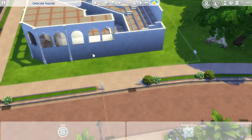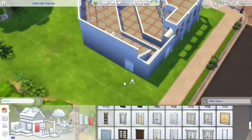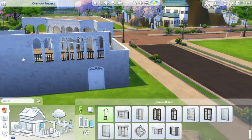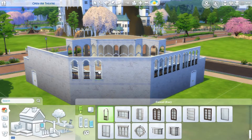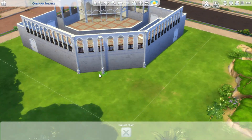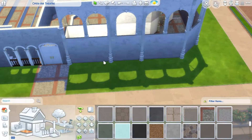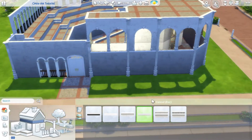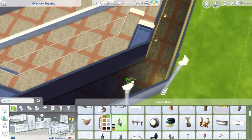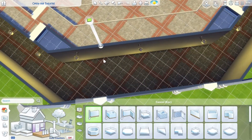I also needed entrances to the areas, and under the top seating areas I put the toilet and also some storage area for the theater. Those are the two doors in the back of the lot. I also had a little bit of fun with the trim, though it was tricky sometimes to get it right so it wouldn't overlap with the inside. I don't really like using it all that often because it's really difficult to use sometimes.